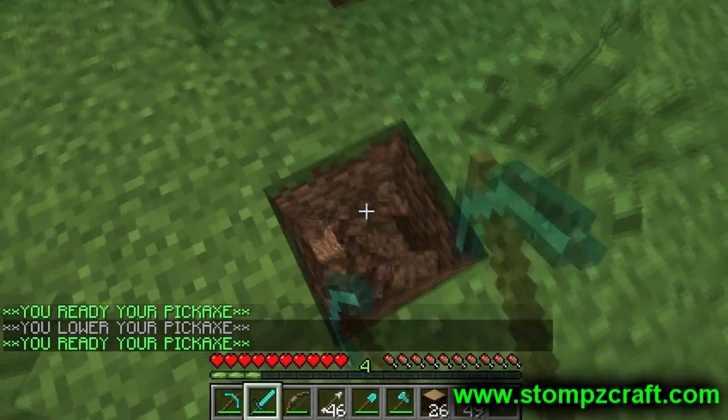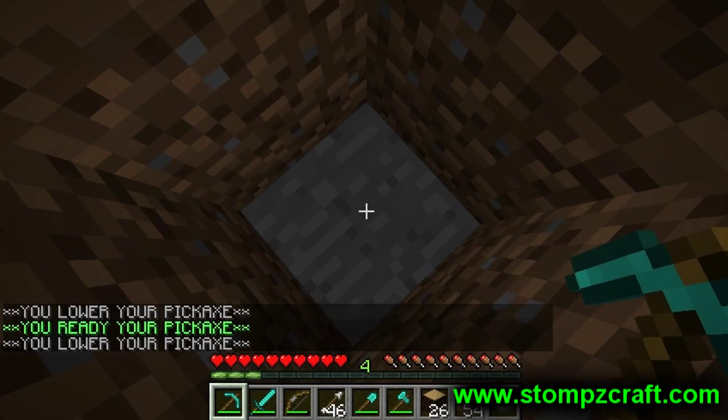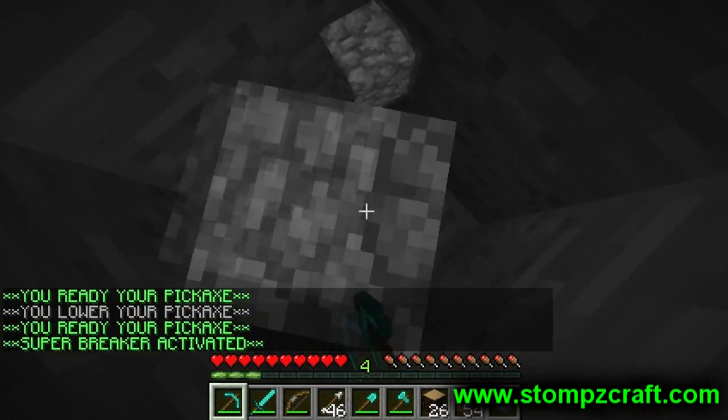In the second video clip, I use an ability called Super Breaker, which allows the pickaxe to break through blocks very quickly and very swiftly.